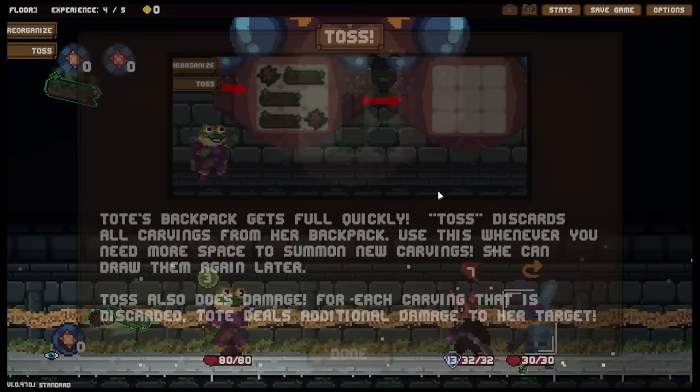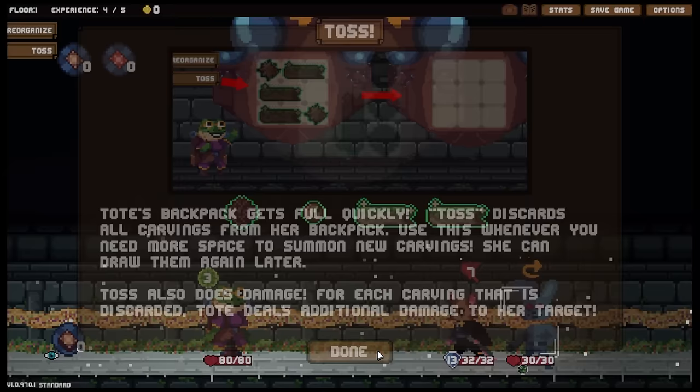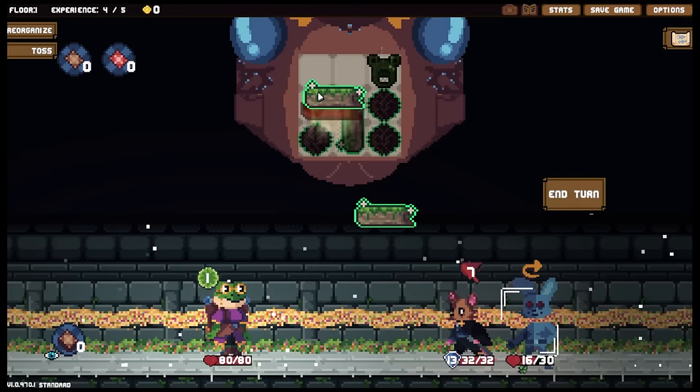Tote's backpack gets full quickly. Toss discards all carvings from her backpack — use this whenever you need more space to summon new carvings. She can draw them again later. Toss also does damage for each carving that is discarded. Tote deals additional damage to her target. That is very much what I would like to do. I'm not sure if we're going to be able to do enough damage — I'm going to do five damage right now.